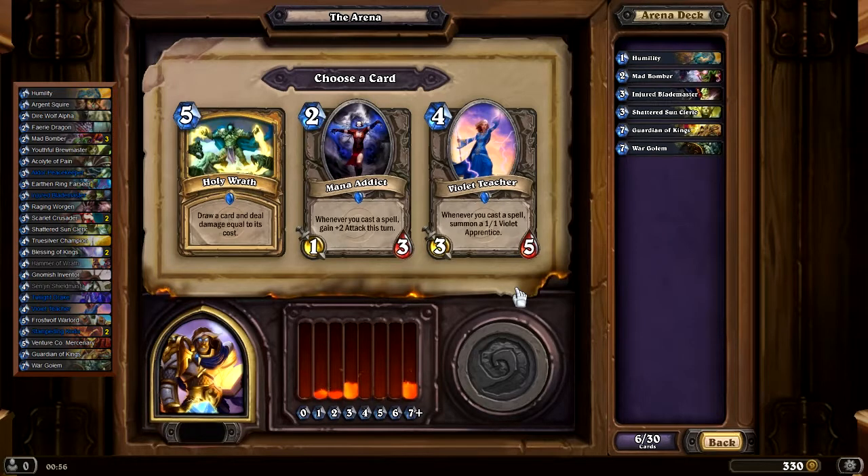Holy Wrath, Mana Addict, Violet Teacher — I think Violet Teacher wins. Holy Wrath: 42. Mana Addict: 36. And Violet Teacher with 70. So, Violet Teacher.